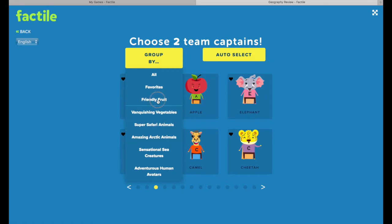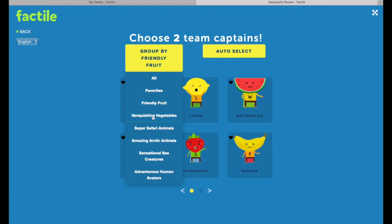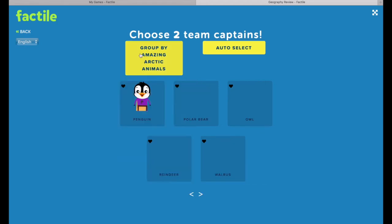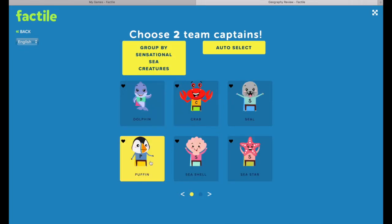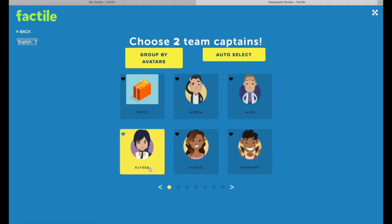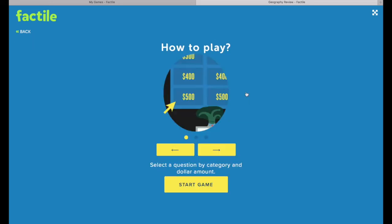There are several categories: a fruit category, vegetable-themed mascots, safari animal-themed mascots, arctic animal mascots, and human avatars. The Auto-Select button will automatically select mascots for you. Let's go ahead and choose two teams — pick one and two. When you're ready to start the game, press Start Game.